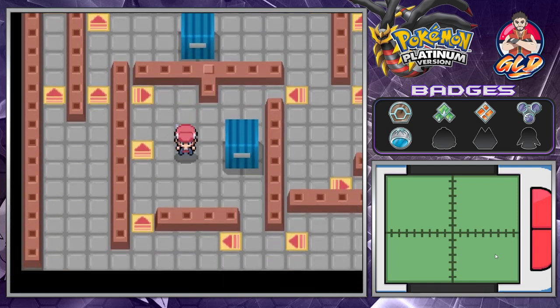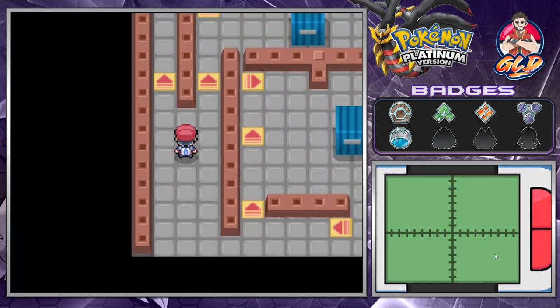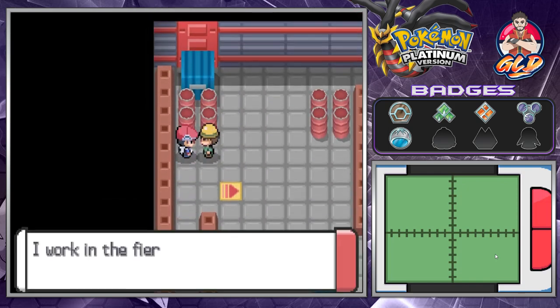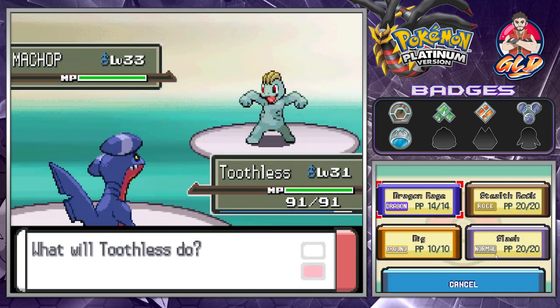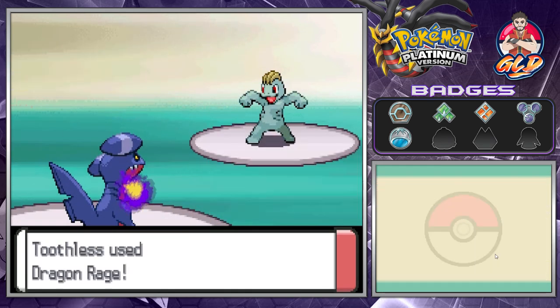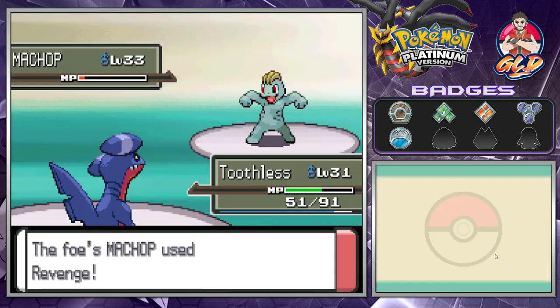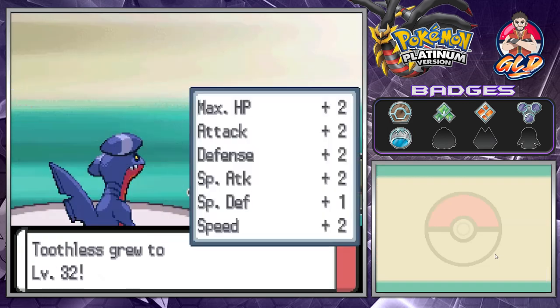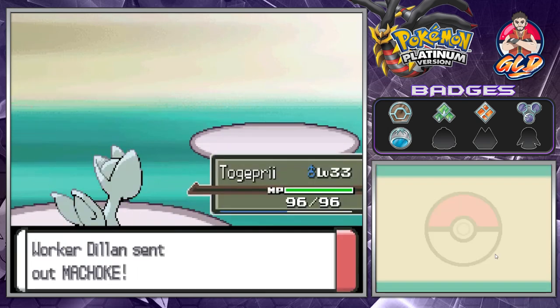Our Repel has worn off. We're going to be battling this worker. This guy is at level 33, so we could use these guys for experience points - level 32 as well - and he's going to come out with Monferno right here.